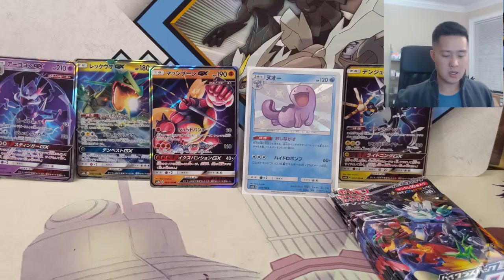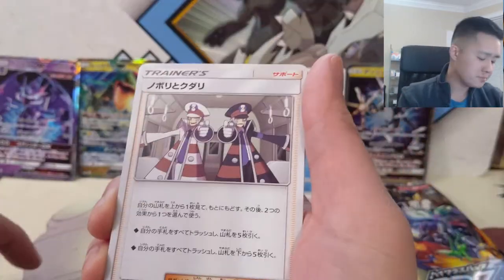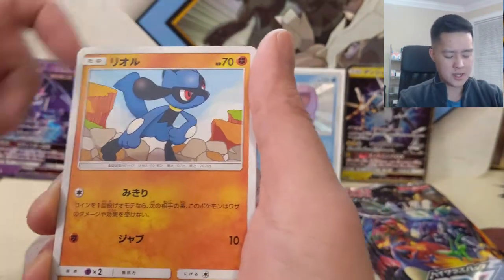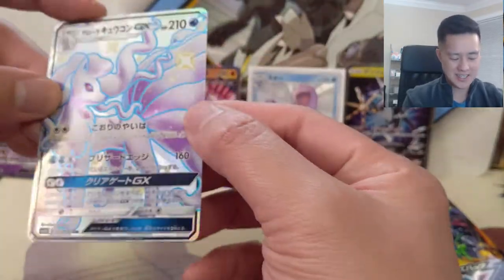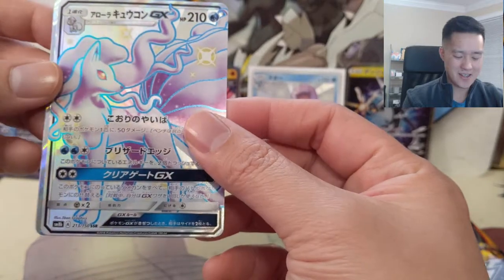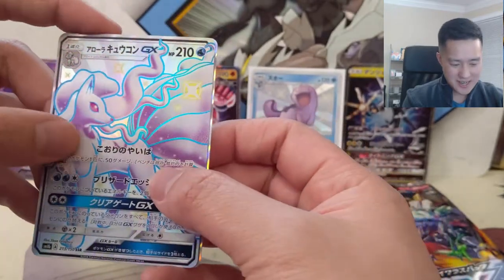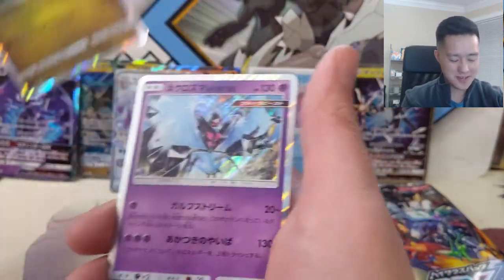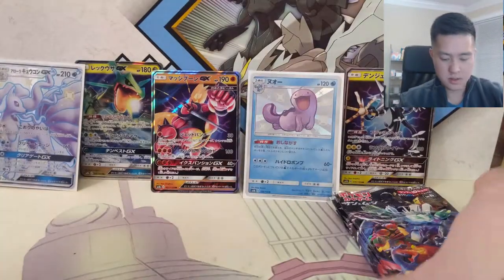All right, let's get back into the opening. We got a Skiploom, Wooper, Sableye, Riolu — and there it is guys, there's the SSR, and it is an Alolan Ninetales! I'm really excited about it but not gonna lie, a little disappointed we got it in this pack. We also got an Alolan Vulpix. We have four packs left.